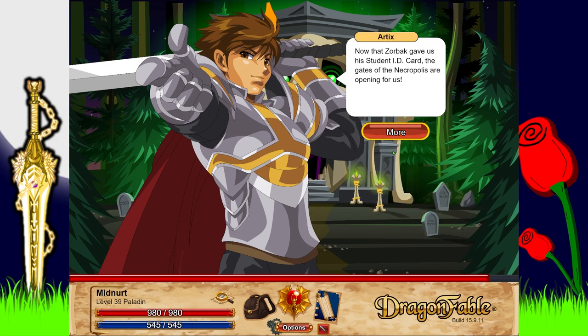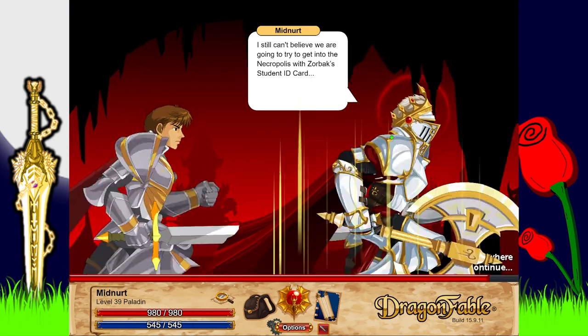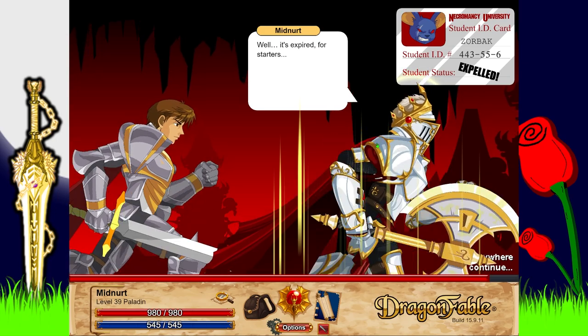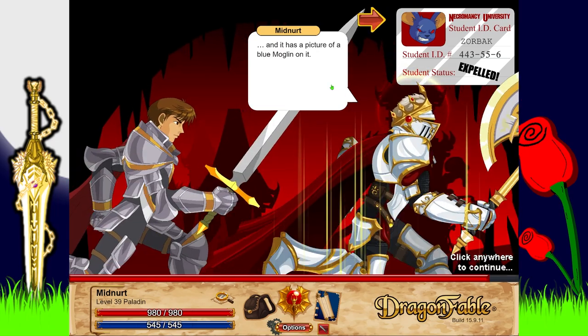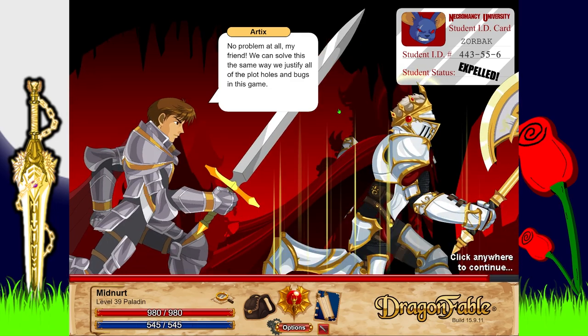Now that Zorbach gives his student ID card, the gates on the necropolis are opening for us. We have to get down there, past their guard, and see if I can figure out what the necromancers are planning. I still can't believe we are going to try and get into the necropolis with Zorbach's ID card. It's expired for starters, and he was apparently expelled, and it has a picture of a blue magnet on it.